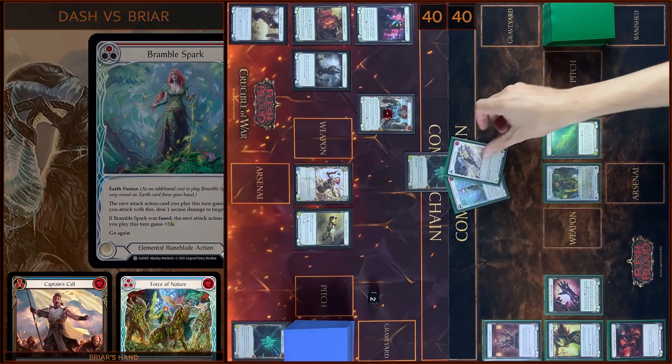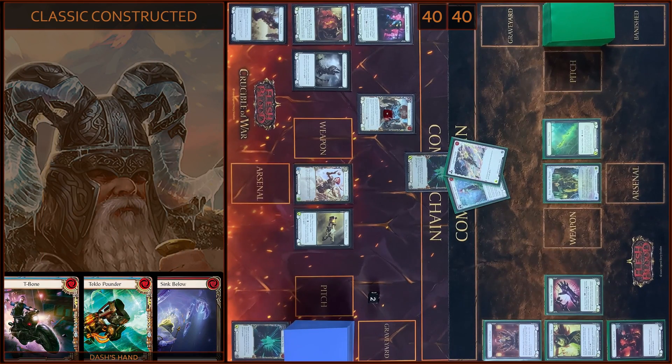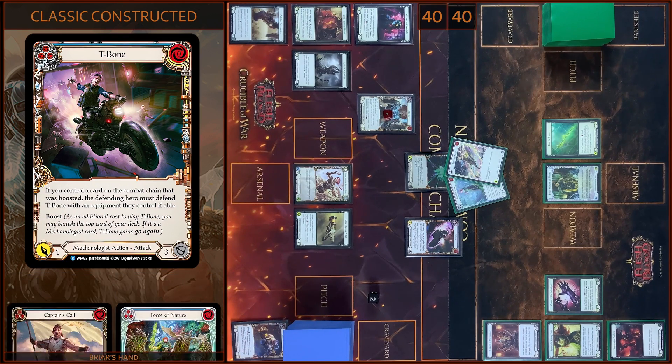I block four. You block four. Okay, I have no reactions. And then I'm gonna play T-Bone. Boost — T-Bone gains go again. And you must defend T-Bone with equipment you control.